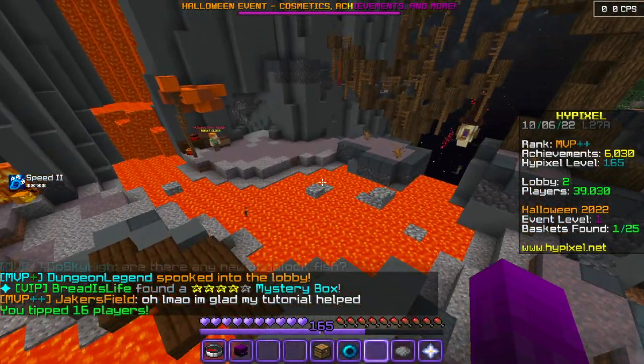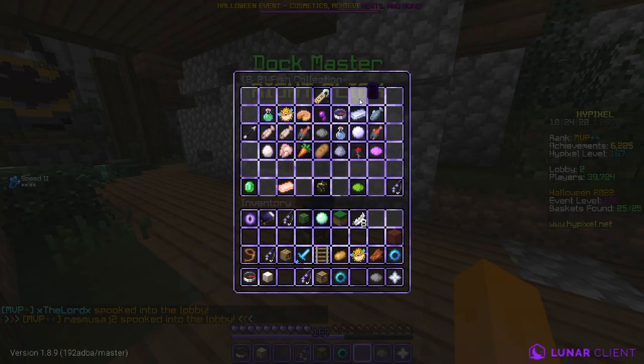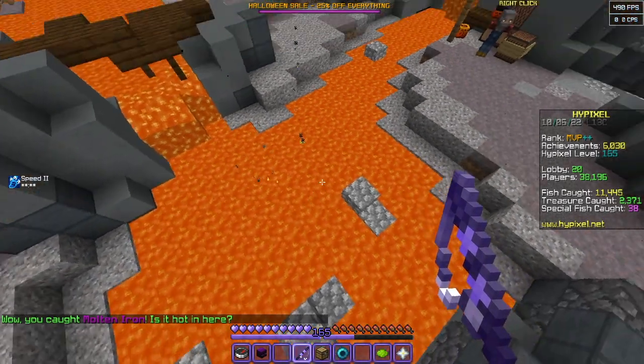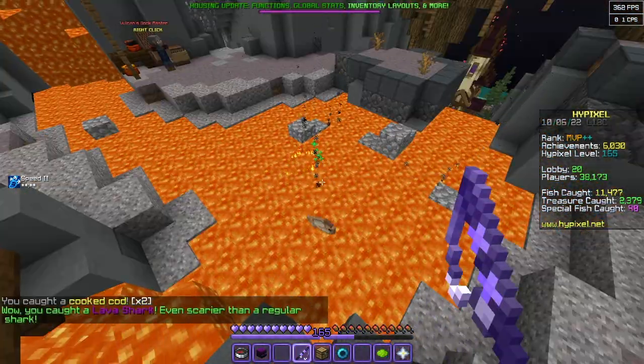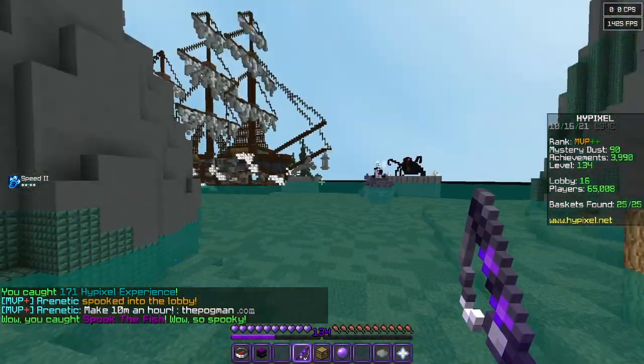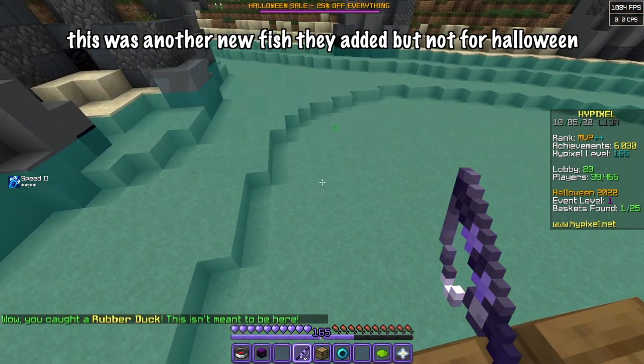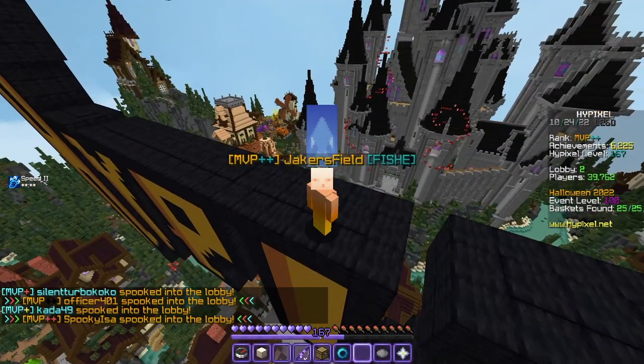Everyone was like 'oh thank you Jacobsfield, thank you for the tutorial!' Anyway, the three special fish that I caught were molten iron, regular fish in lava, and lava shark. They only added three this year. I already caught the rest of the Halloween fish last year, so I mean — oh, rubber duck.